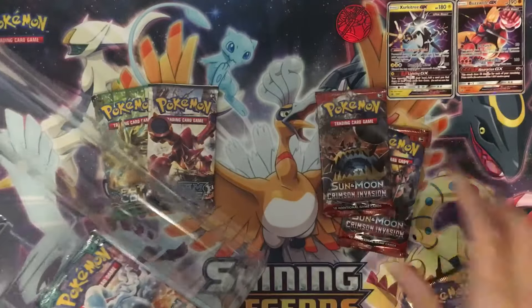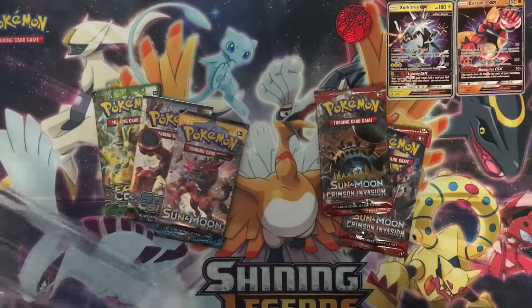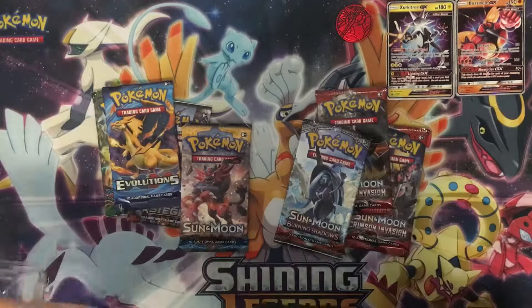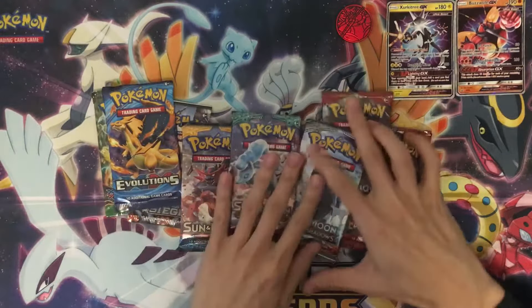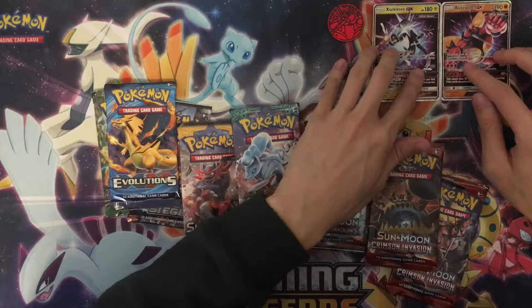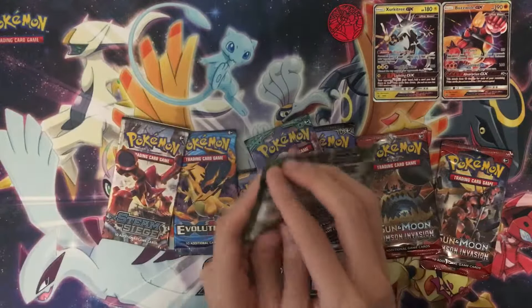Two Crimson Invasion, a Sun and Moon base set pack, still getting Evolution and Burning Shadows, and one Guardians Rising. We'll put the playmat to the side and start from the oldest one — we'll start with Fates Collide.